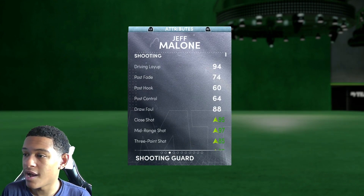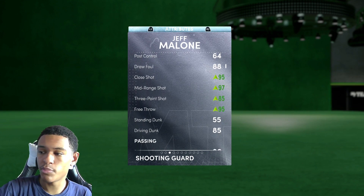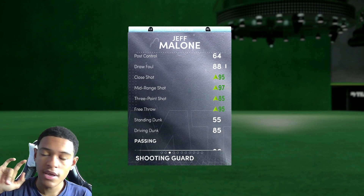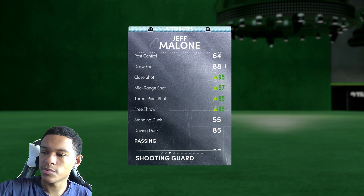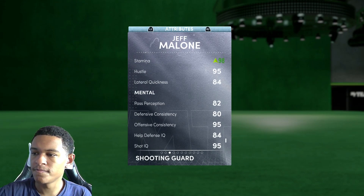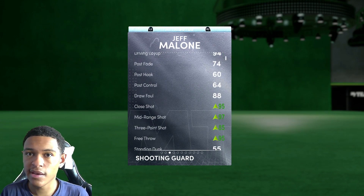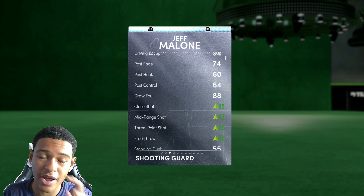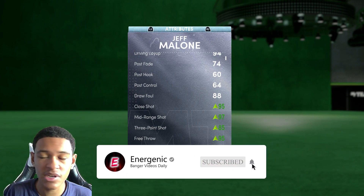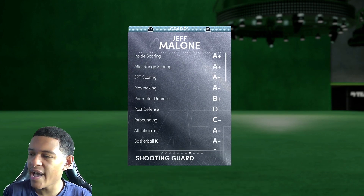Let's take a look at what we did — I'm very excited for this. He's got a diamond shoe on him. It gives him a three-point boost; originally his three was an 82, now it's an 85. His mid-range goes up to 97, his close shot goes up to 95, his free throw goes up a bit, and his stamina goes up. I paid almost 20,000 MT for that shoe, so hit the like button because I'm spending MT to make this video.